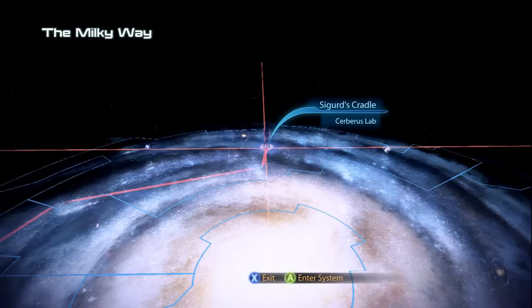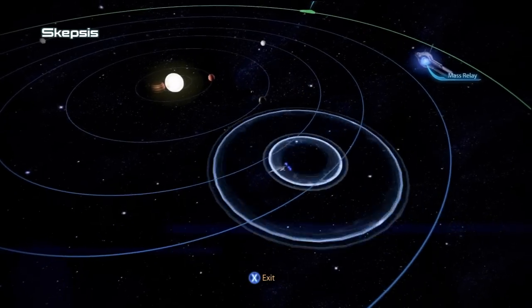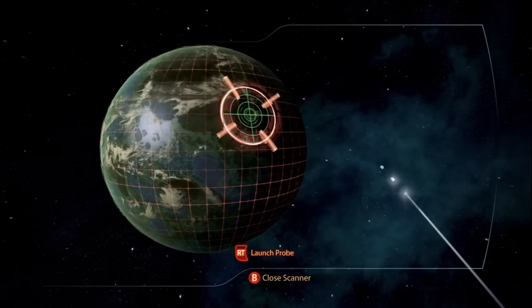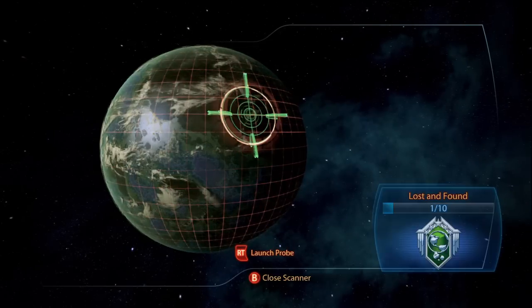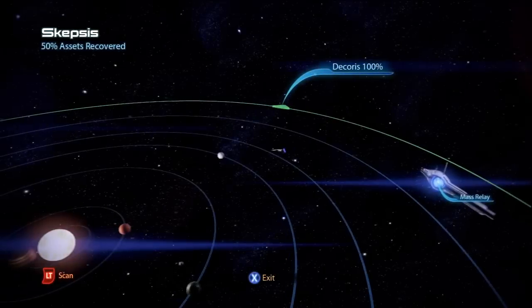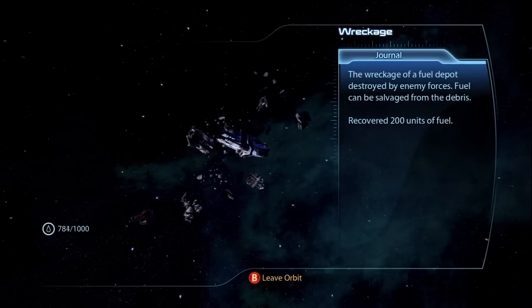Use the galaxy map to travel to Sigurd's Cradle system. You'll land at the relay in Skepsis. Scan next to the planet Watson, then scan the planet using the white pointer for guidance. Highlight the white dot and launch a probe to recover the war asset Javelin missile launchers, worth 50 points. The other resource is found near the exit to the Decorus system, which is just fuel — grab this on your way back out if you haven't used any fuel yet.